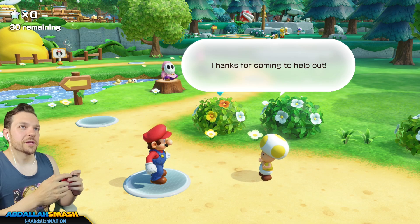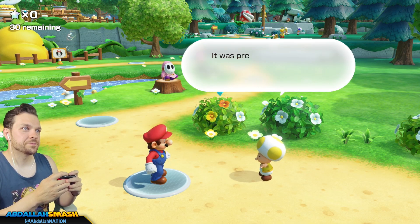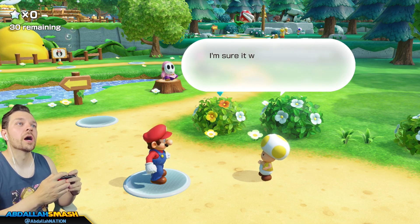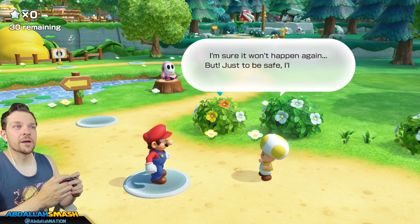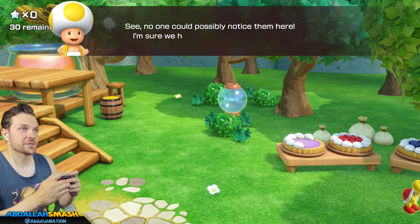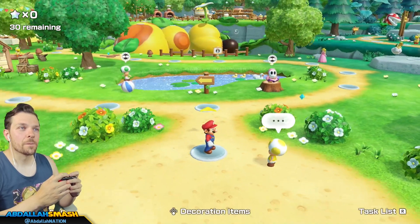The board host greets us and says we'll need to collect 30 mini stars. It was pretty scary to see the mini stars get stolen from Goomba Lagoon, so they'll be hidden deep within the forest where no one could possibly notice them.